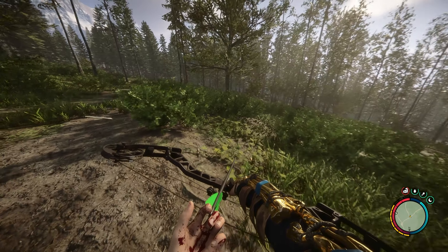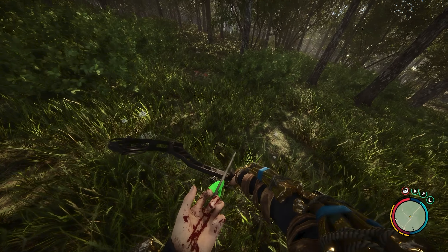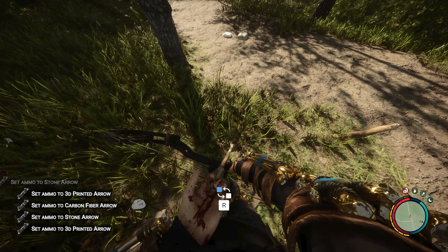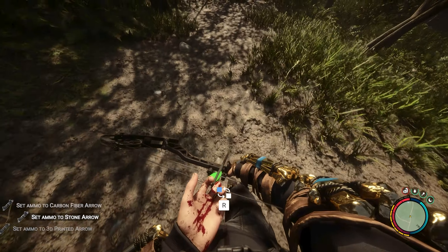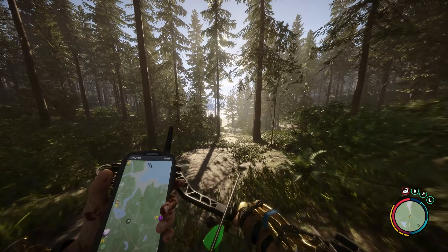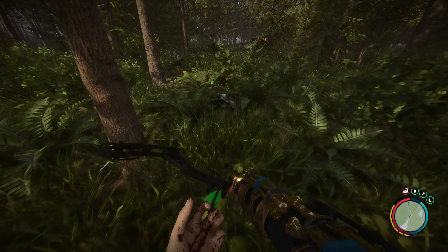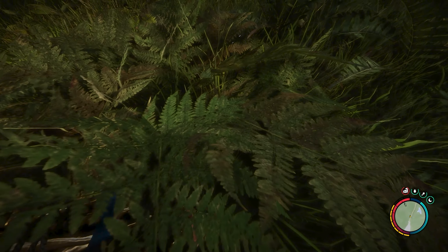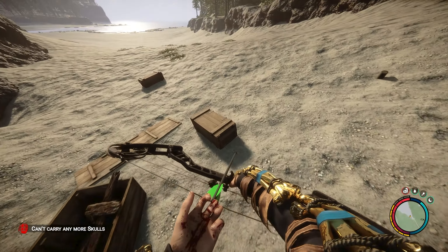A little heads up — if there are bushes like this, don't shoot your arrows. You will lose so many arrows just because of these bushes. The arrows are so small you're not going to find them. You can make your own arrows — carbon fiber arrows or 3D printed arrows, doesn't really matter, just depends what you have. Normally there are cannibal bases at the beach.